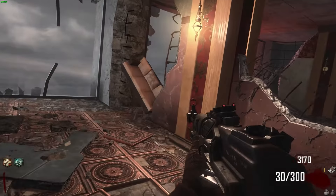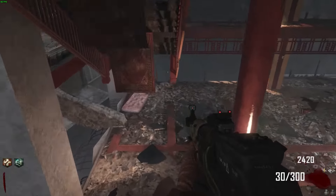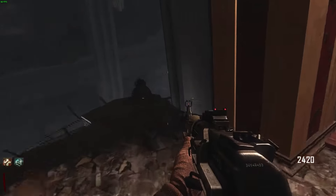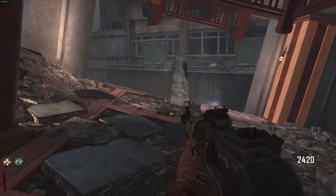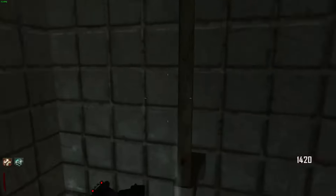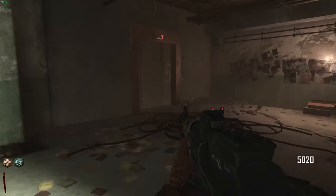Got the AN-94 now. All I'm going to do is come back up over there, get myself the money so I can Pack-a-Punch the AN-94, and then we're just going to start going through the rounds. I was going to buy the box and try to go for the Ray Gun Mark II or something, but then I realized I probably should just grab the AN-94 and play it safe — no reason to rush it.